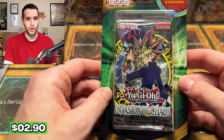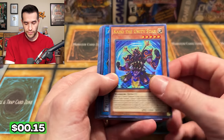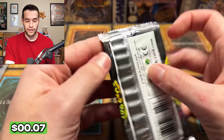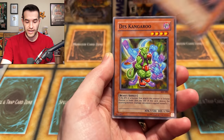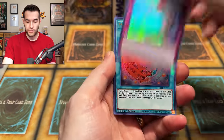Going to do the Invasion of Chaos blister. We got an ultra rare — it's from Bowser's Legend Relentless Revenge, which is an all-foil set. IOC unlimited 2017, so we got the old school looking cards. Cards include Prickle Fairy, Thunder Crash, Fiend's Hand Mirror, Sacred Crane, Feel the Pain, Kangaroo, Blasting the Ruins, Yellow Robin Zombie, and Zero Gravity. Not much to show for it there, but we've just started. We got a lot of packs — it's Christmas day, it's going to happen.